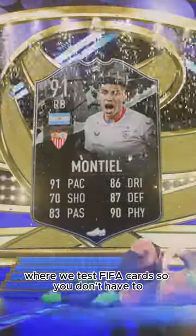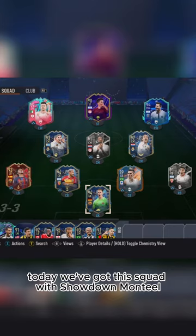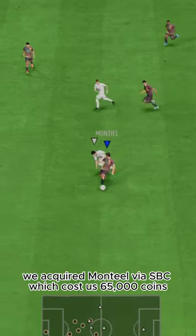Welcome to Baller or Bust, where we test FIFA cards so you don't have to. Today we've got this squad with Showdown Montiel. We acquired Montiel via SBC, which cost us 65,000 coins.